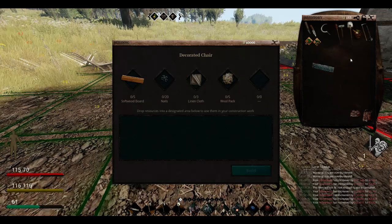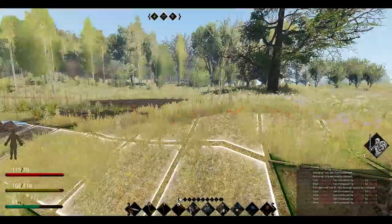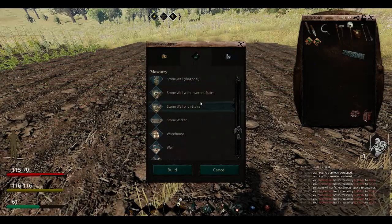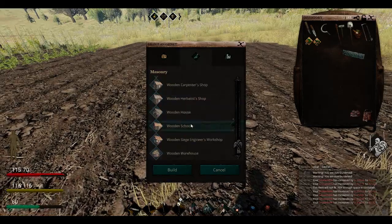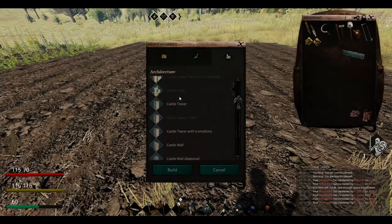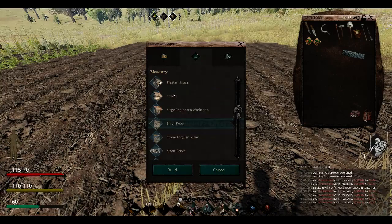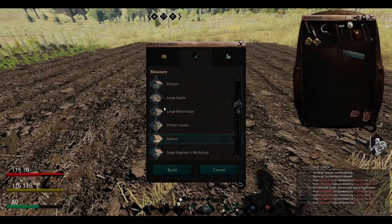Even though I believe I have all that stuff sitting around. Because what we're going to look at is a windmill — so over here I flattened this area so I can set it in there. I just hope it's a big enough area. So let's see, down to Mason Way, and we will be doing the wooden windmill. I don't know which one is the better one, let's take a look at both of them.